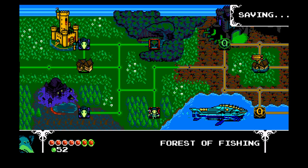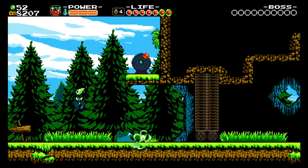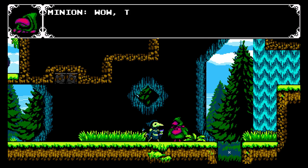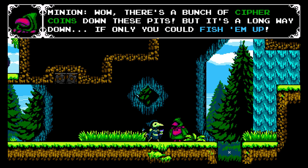So we've taken them down. Let's go to the Forest of Fishing where I bet what I got will come in handy. Let's go check it out. There's a bunch of cipher coins down there in this pit, but it's too long — we can't reach them.